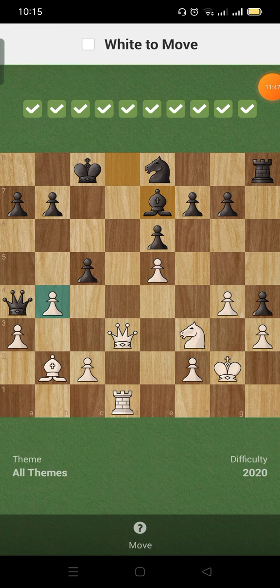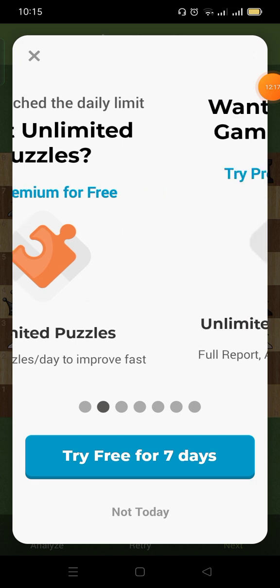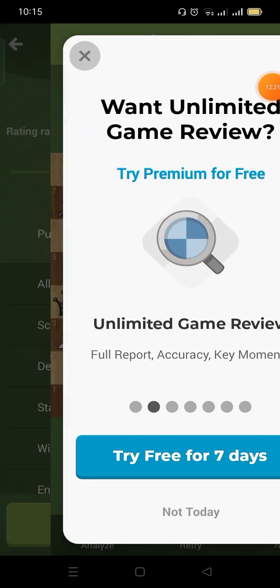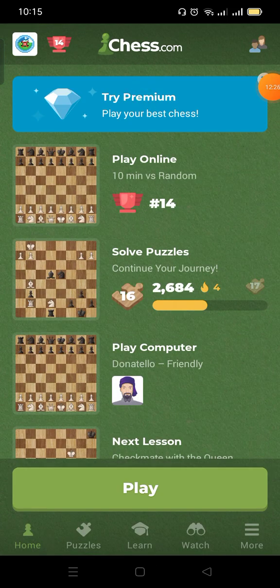Jeez. The pawn — what do you want me to do with the pawn? Just advance the pawn. Why? And then I give a check — and I'm gonna lose material. But why would you do that? I have no idea, I don't have an explanation for this one. Anyway, that is it for today's video. Thank you all for watching. I need to practice more, I know. Have a great day, bye!